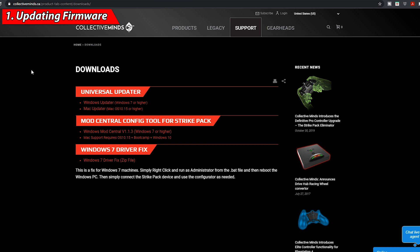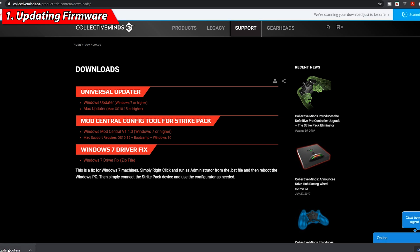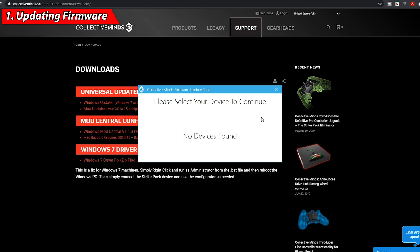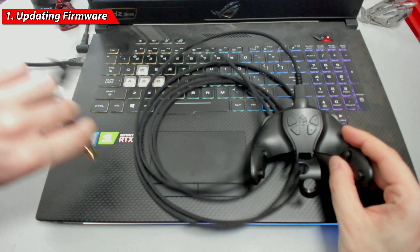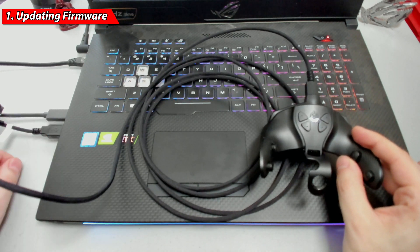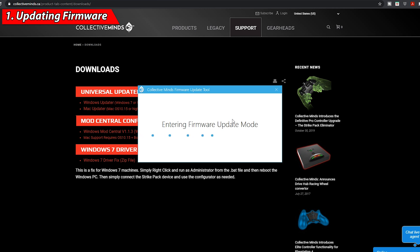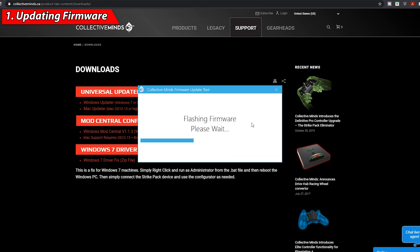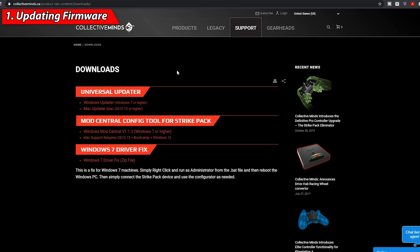Step number one — updating the Stripe Pack's firmware. Head over to the Collective Minds website support downloads page; I'll leave a link in the description. Click on the Universal Updater, let it download, then open it on your computer. It'll say 'no device is found.' At that point, detach your Stripe Pack from your controller and plug only the Stripe Pack into your computer via the USB cable provided. It'll pop up on screen and in just a couple of clicks we'll update the firmware.